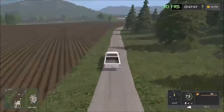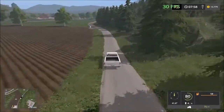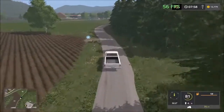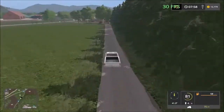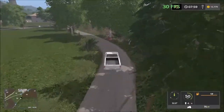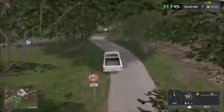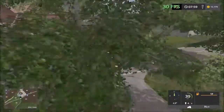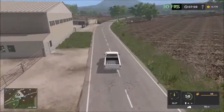We drive back to the main road — we're at 30 frames per second here and back up to 60, then back down to 30. The trees seem to cause the drops. Back to the junction.